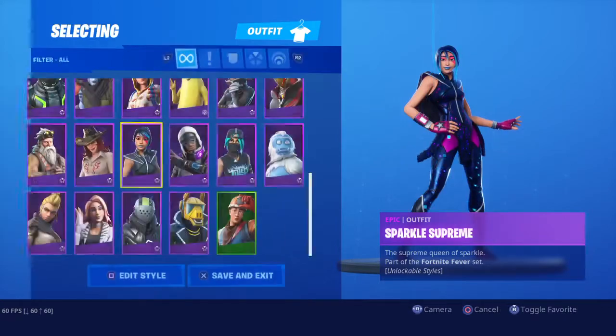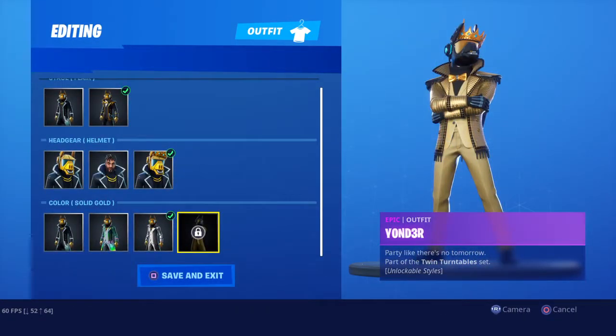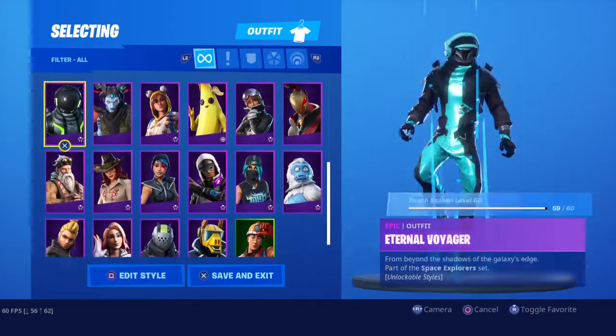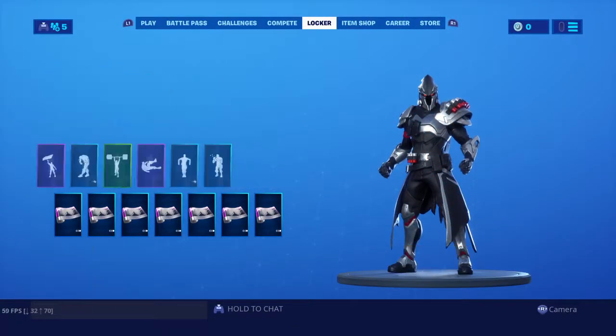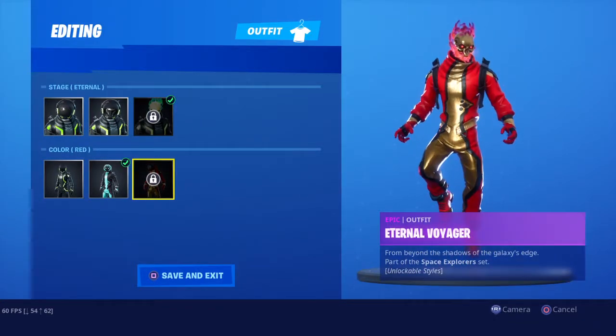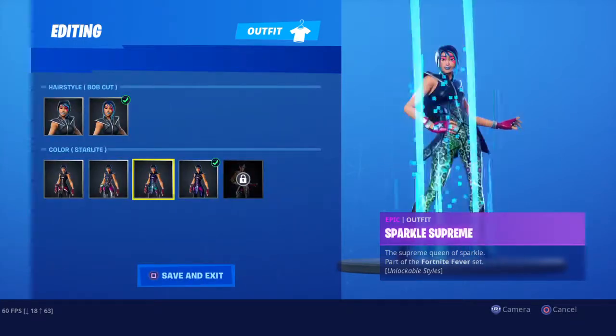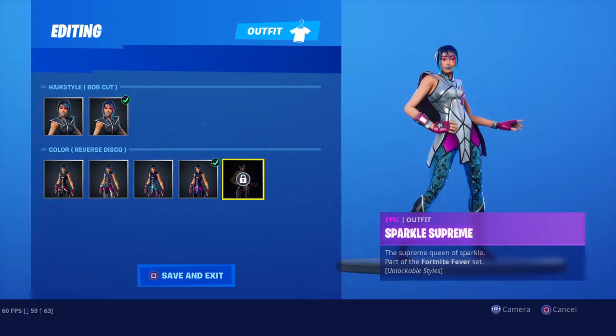Yonder was one, Internal Voyager was two, and Sparkle Supreme is three. Comment down below - one, two or three - which one is the best: Yonder, Sparkle Supreme, or Internal Voyager?